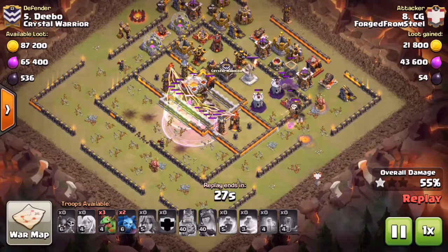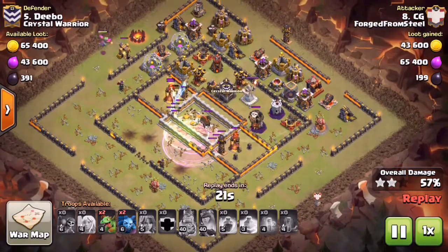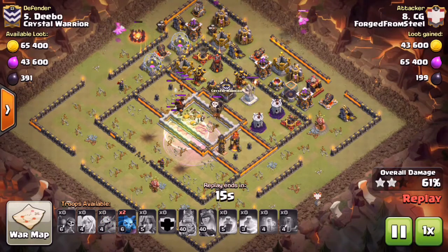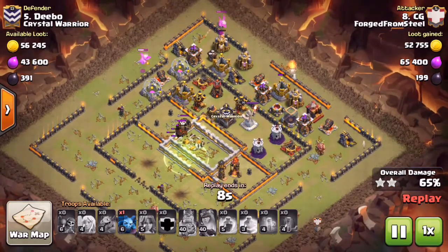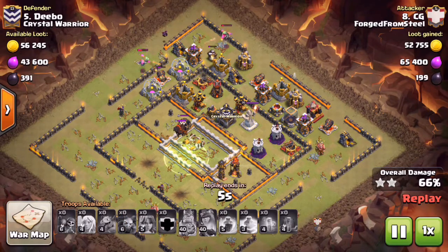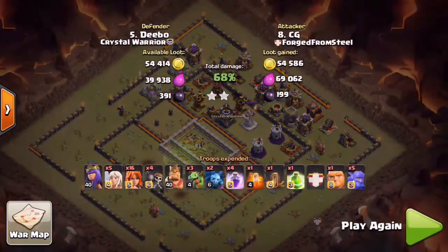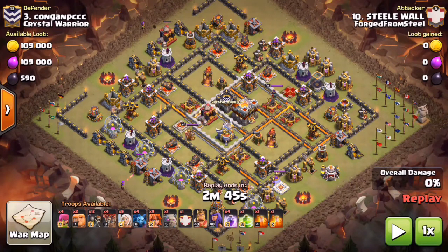They take out that defense and the Gold Storage right there in the compartment - Town Hall already down. Check out the percent - he has three Baby Drags on the back end and is already at 61%. He dropped a Baby Drag on that camp and got not only the camp but a Builder Hut, basically one-shotting both of those for tons of percent. He ends this attack at 68%, completely wrecked it. Guys in the clan chat were saying 'nice try' on not getting the three-star - very good job breaking that base down.